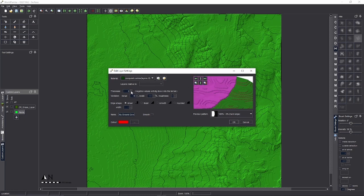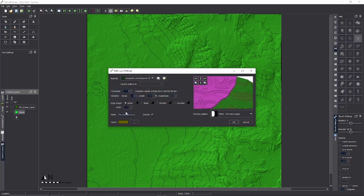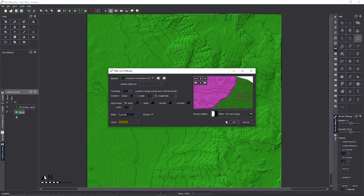For the first rush layer: Thickness 2, Smooth enabled. Give it a brownish color. Let's call it 'Rushes'.